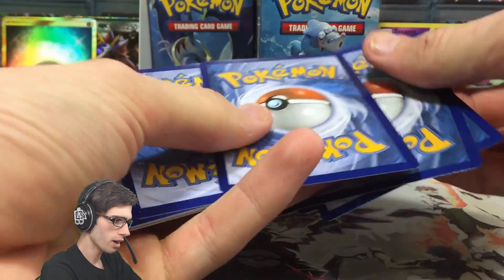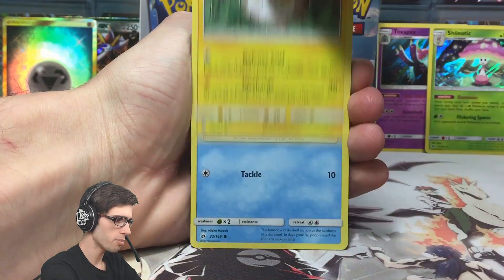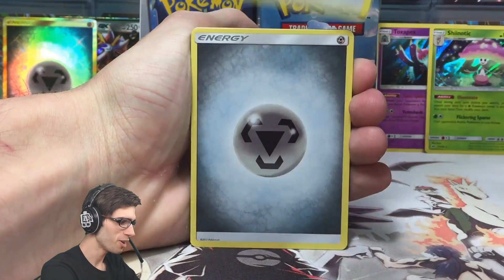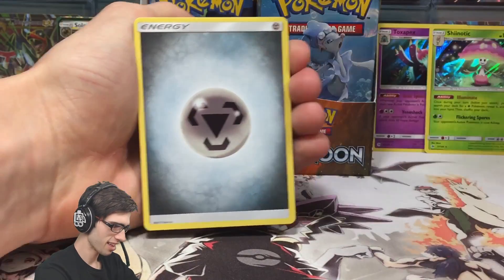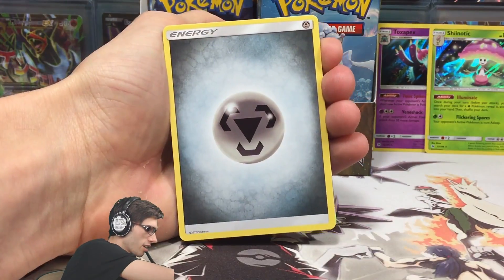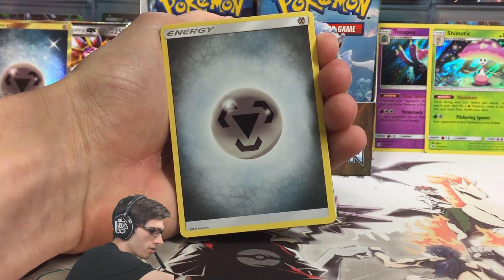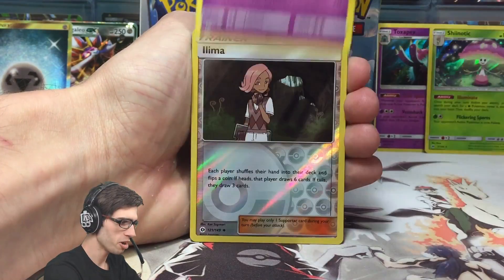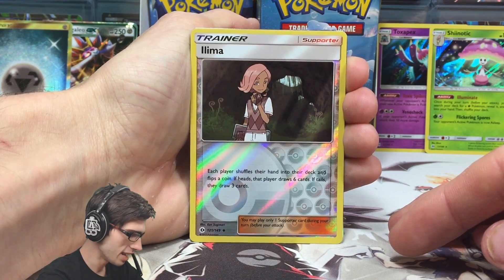So we have a Popplio, Togedemaru, a Shellder, Makuhita, Fearow, Metal Energy - so cool, now we have the pair, the Secret Rare and the Normal Metal Energy. We've got Poipole, Pokeball, a Hypno, a Reverse Holo Ilima, and a Lunala GX Full Art - no way - out of the same side of the box! Look at this card - 250 HP with the ability Psychic Transfer, Moongeist Beam, and the GX attack Lunafall which says knock out one of your opponent's basic Pokemon that isn't a Pokemon GX. That is mint, I love that.